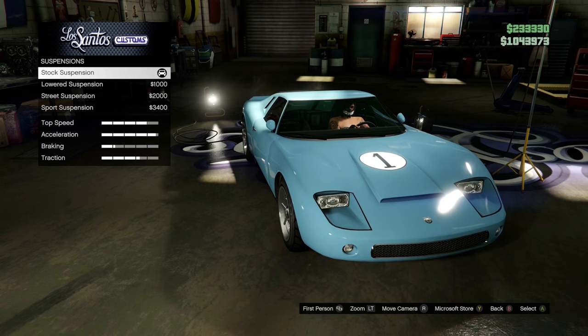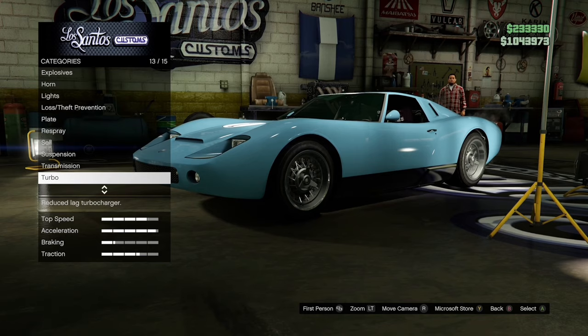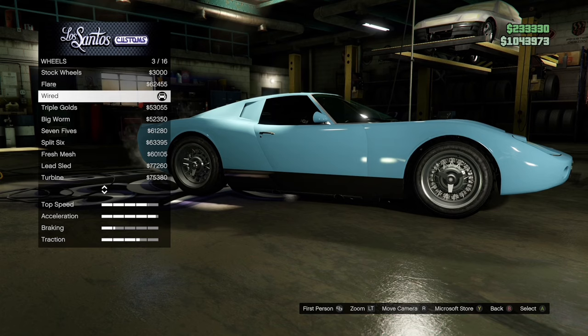Suspension is stock. Transmission, you can choose whatever. Turbo, turbo tuning. Wheels, wheel type — low rider, chrome rims — and it's these type of wheels.